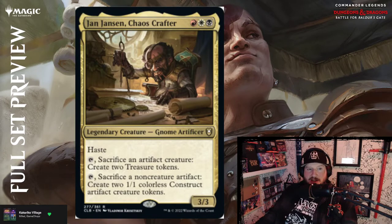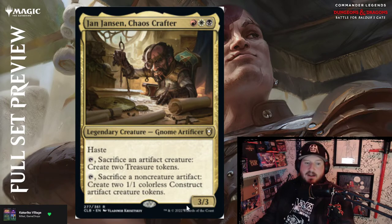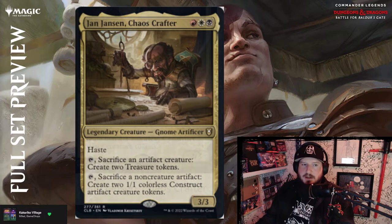Next up, Jan Jansen, Chaos Crafter — four, red, white, and black — you get a 3/3 Gnome Artificer with haste. You can tap Jan Jansen to sacrifice an artifact creature and create two treasures. You can tap Jan Jansen to sacrifice a non-creature artifact and create two 1/1 colorless Construct artifact creature tokens. So sack an artifact creature, get two treasures; sack a non-creature artifact, get two artifact creatures — and you can do this as many times as you can tap and untap Jan Jansen.